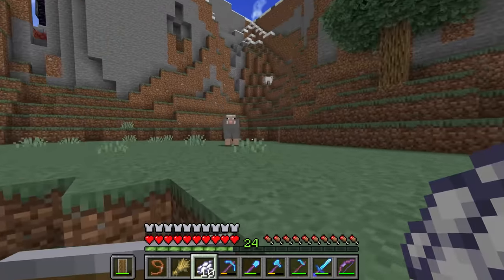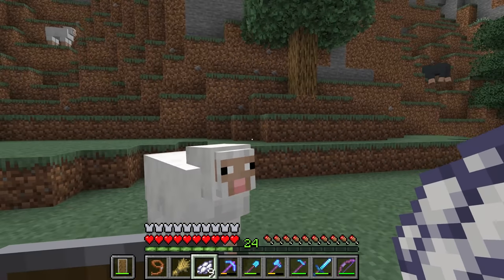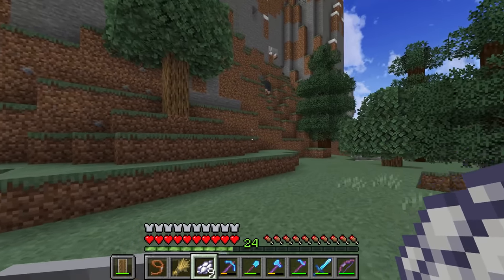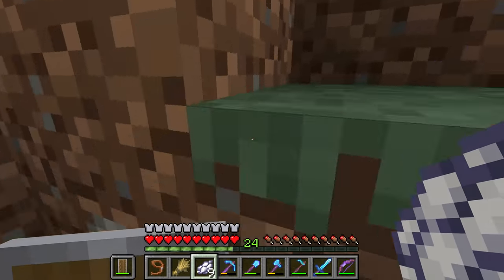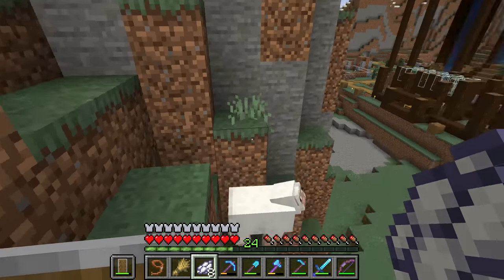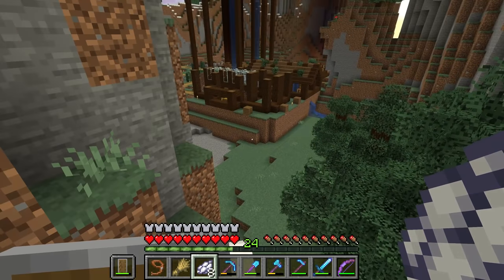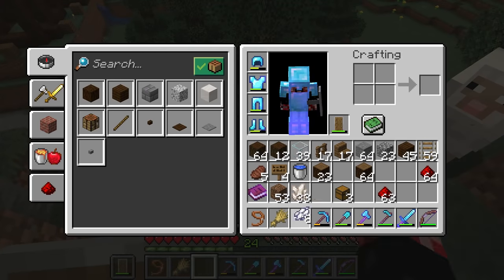So we have ourselves some various colored sheep around here. Can I dye them white? Oh, I can. You know, I could have sworn at one point in the game you couldn't dye sheep back to white. That's actually kind of nice. I like using white as a bit of a base color because then you can literally make it into any other color — red or blue or purple or whatever you feel like doing.